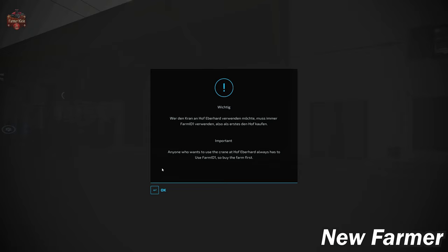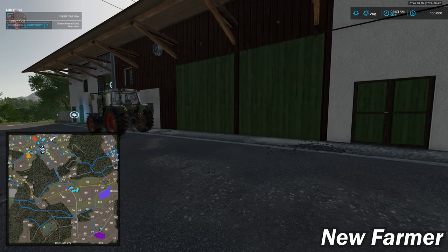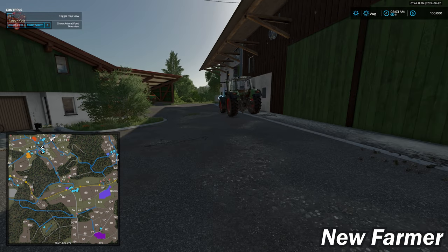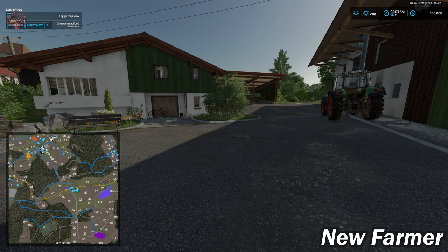When we load the map, we get a warning: anyone who wants to use the crane at the starting farm must always use farm ID 1 — so buy this farm first. In multiplayer, this must be the first farm you buy; if it's a second farm, the crane will not function. In single player, everything you buy is farm ID 1, so you won't have that issue.